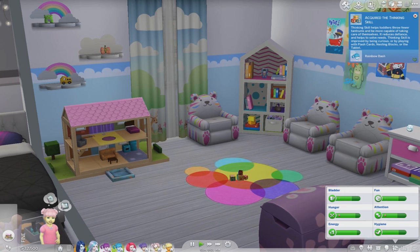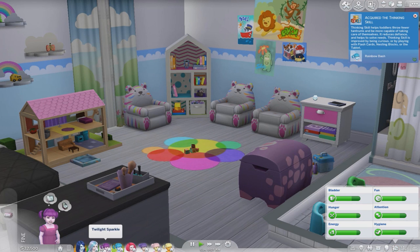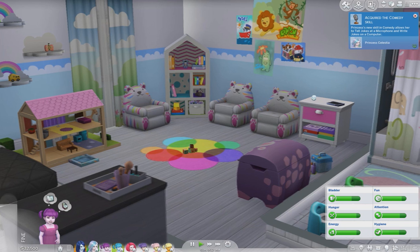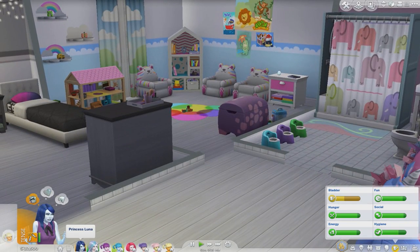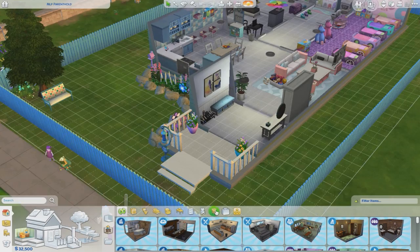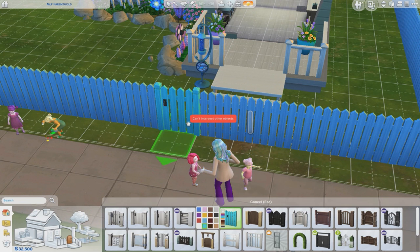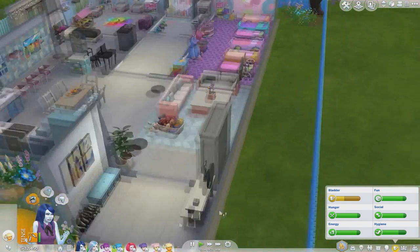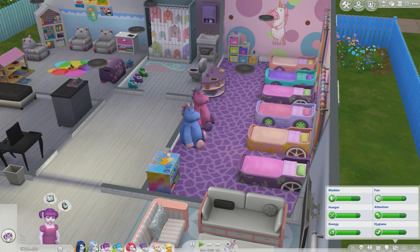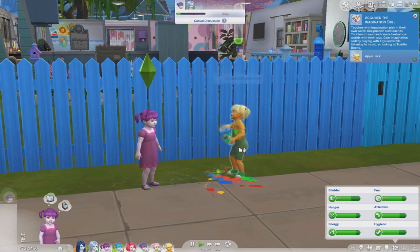I'm not sure a hundred percent what the toddlers can do to help with their skills. Let's have Applejack stack blocks, and Twilight Sparkle you can play shape sorter. Luna is tense — oh no. Rainbow Dash, why are you not going to the bathroom? Oops, I didn't put a gate in there! Whoops — okay, we'll try that again. Potty train Rainbow Dash please!